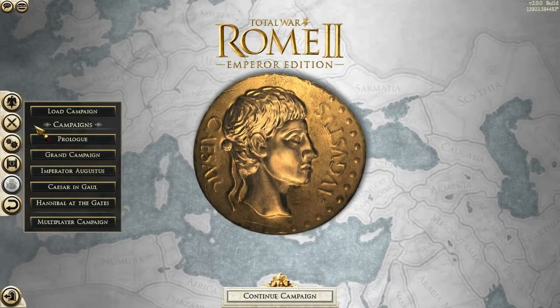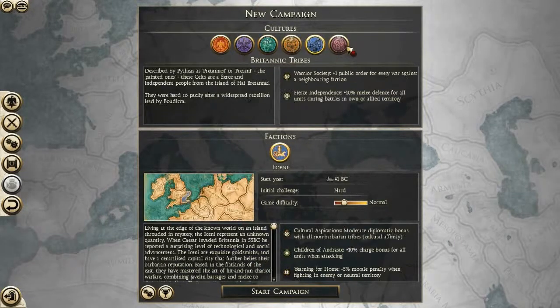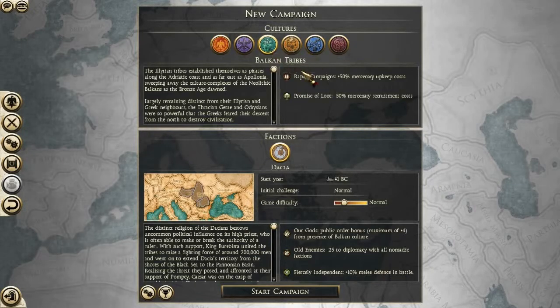I simply didn't really have the time to maintain all of them, and because of that progress slowed and made me lose interest. So initially I was planning on doing another grand campaign and an Imperator Augustus campaign, but it turns out that this campaign actually works on the full campaign map and has some regions changed.